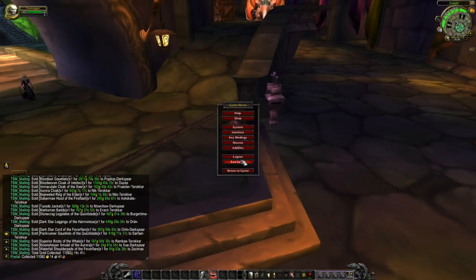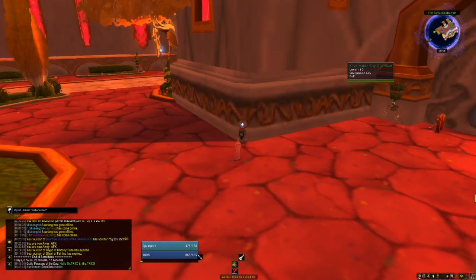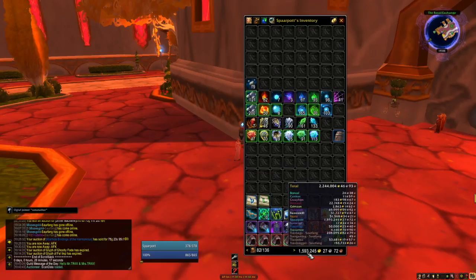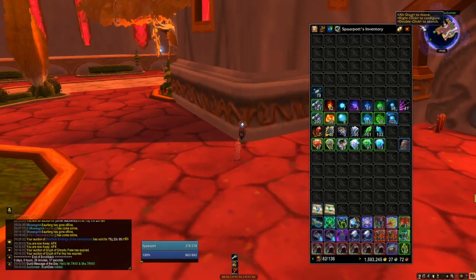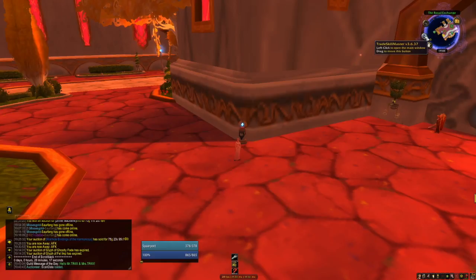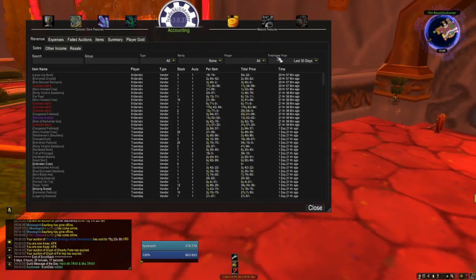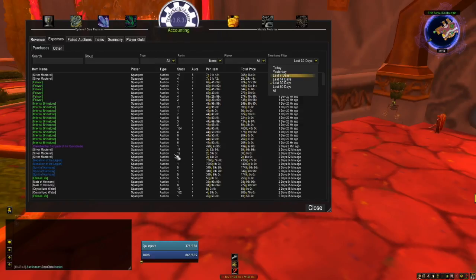We're going to jump to my main seller and I have a few things to say about that. First of all, I have 1.59 million gold - this is a decrease of 750,000 gold, which means I had to buy a token, like everyone does every month. Let's go over to Trade Skill Master and look at what I bought for the last seven days. Let me check expenses - last seven days.